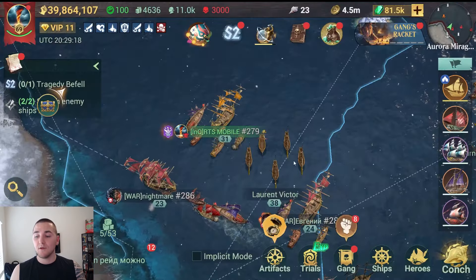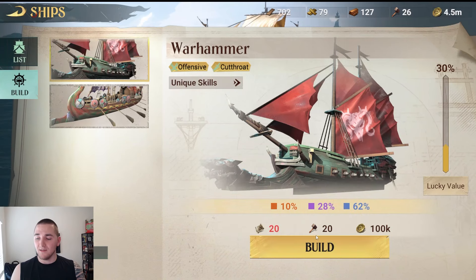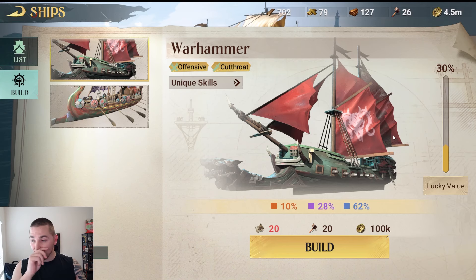But no matter what you do to get your materials, you are still going to need them. Then you're going to go to the Build section of crafting the ships and actually click Craft. Here you can see just by clicking Craft — I didn't have enough materials, so it opened up and gave me a $10.81 pack option. So when you are crafting the ship, things you need to know: it is not a guarantee to get a legendary ship.